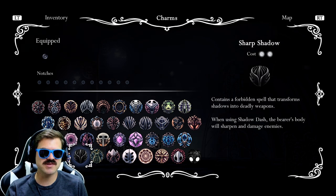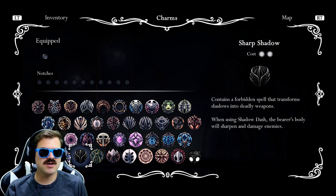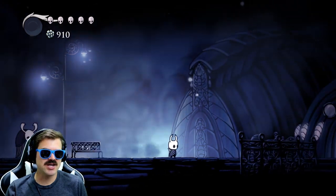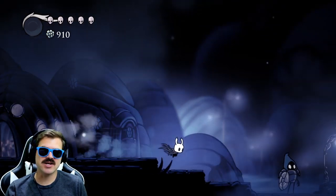We got all the charms, and as you can see, all the notches as well. We have to go to a bench. If we equip Sharp Shadow and we dash, it's a normal dash.